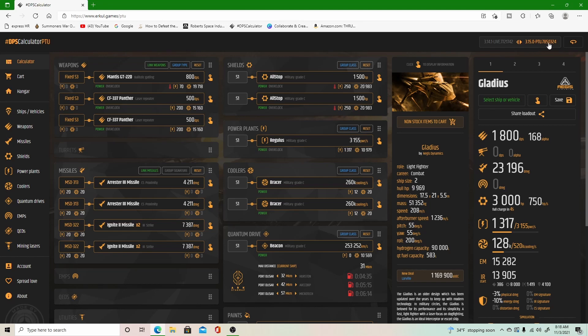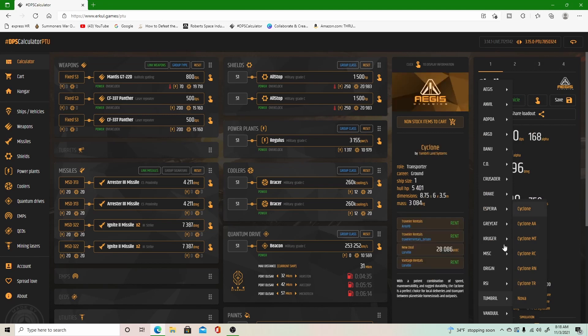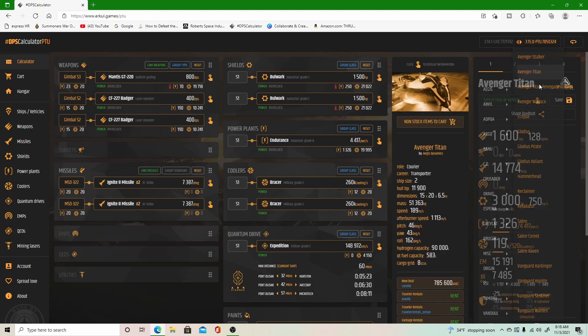If you look at the top right corner you'll see 3.14 live — that is the current live build — and on the right side we already have selected 3.15 PTU, because that's what we're currently playing in. Right below that you have your ship selector, which brings up a list of all the ships that are currently flyable in the game. For this we'll go ahead and go with the Avenger Titan.